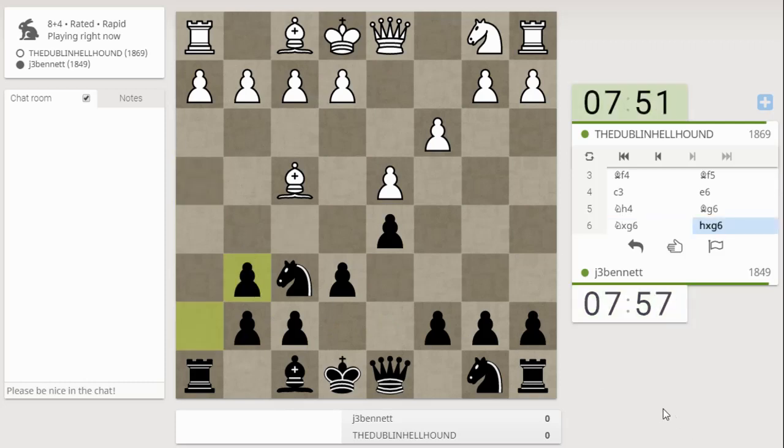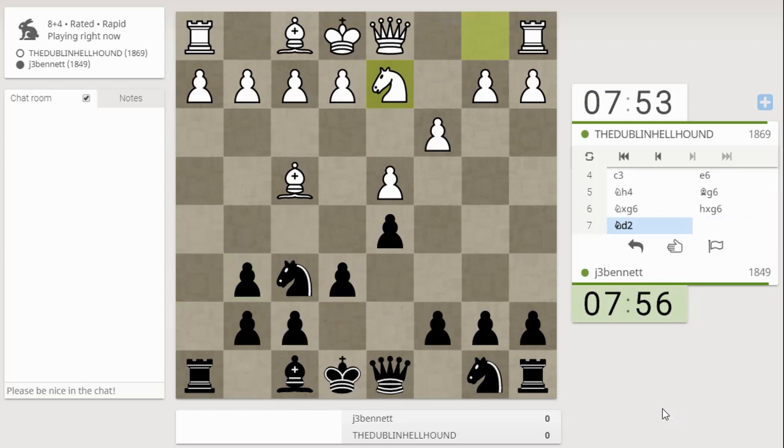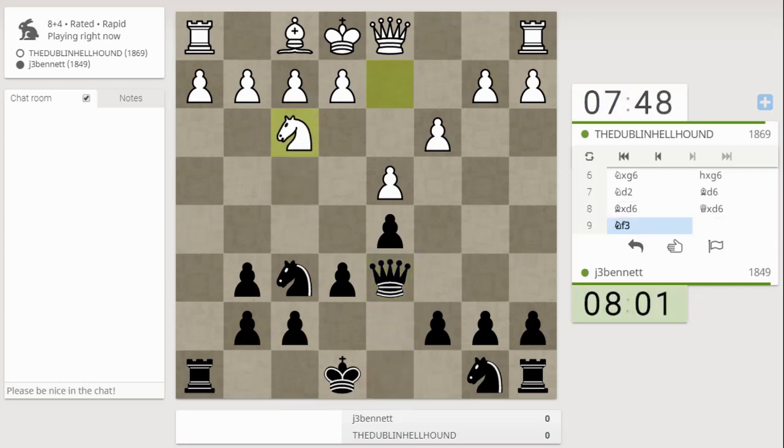Let's drop the bishop back and put it there so it opens up the rook file. I'm okay with this — it looks good. If he moves the bishop back, I can take the pawn, so he has to trade. And that brings his knight out, so I'll castle queenside and try to get something going over here.